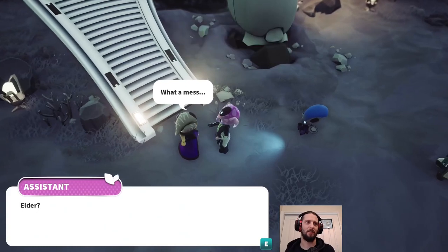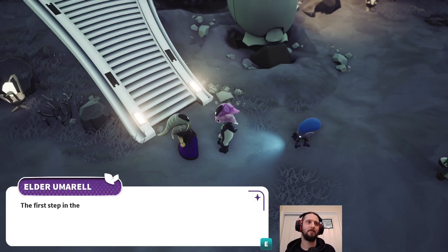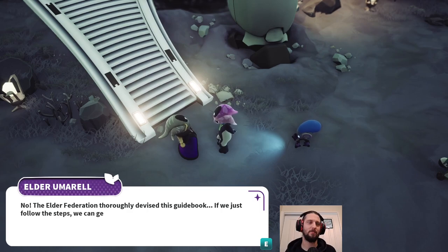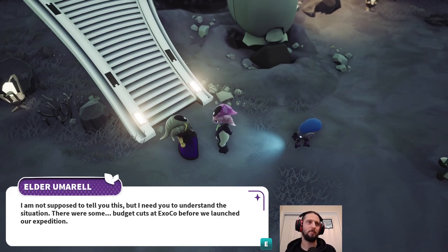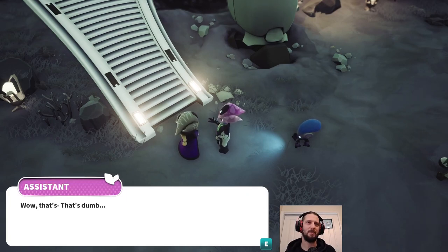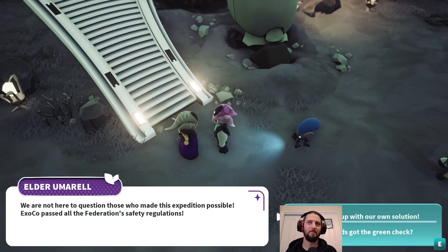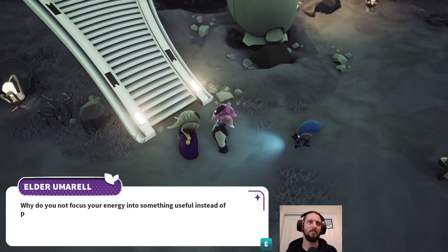'What a mess. Elder? Oh, what now? Are you all right? Naturally, why would I not be? Is there anything I can help you with? The first step in the mission guidebook is setting up a home base. Albeit nothing details what to do if the crew scatters.' 'The Elder Federation thoroughly devised this guidebook. If we just follow the steps, we can get to the bottom of this. Flying to the others is the highest priority.' 'I'm not supposed to tell you this, but I need you to understand the situation. There were some budget cuts at ExoCo before we launched our expedition. I believe an emergency release system was planned but then scrapped halfway. So while the eject button still exists at the hearthship, the pods actually cannot be tracked if they detach.' 'Well, that's dumb.' 'We are not here to question those who made this expedition possible. ExoCo passed all the Federation safety regulations.' 'Yeah, they probably made them too. So flammable pods got the green check.'